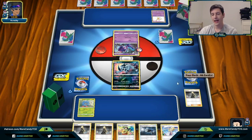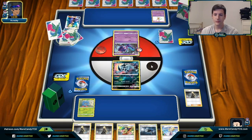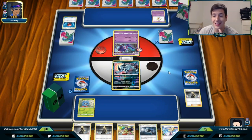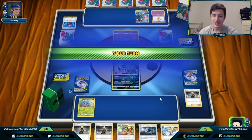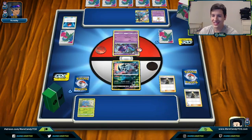This Absol is going to make it difficult for our opponent to get out of the active spot. We see a Volkner from our opponent, so this could be Rushy Ram Zekrom. I actually haven't played against this yet on PTCGO. We see a lightning energy and we see another turn go by. Our opponent's probably also having a little bit of an awkward start.